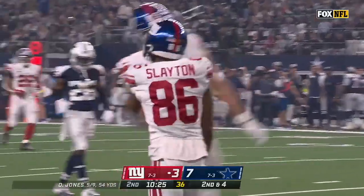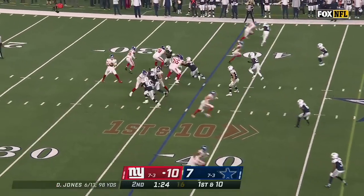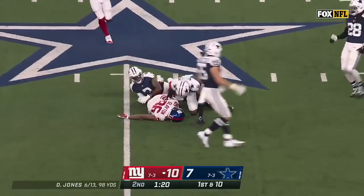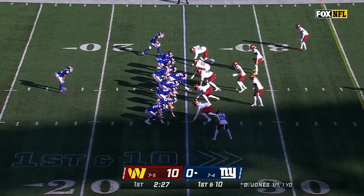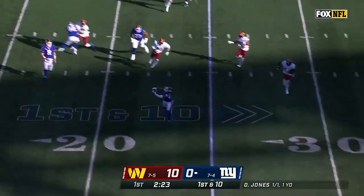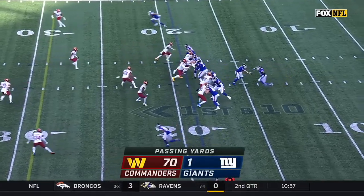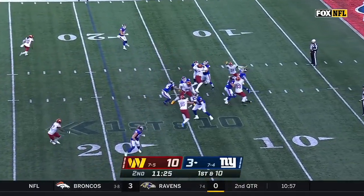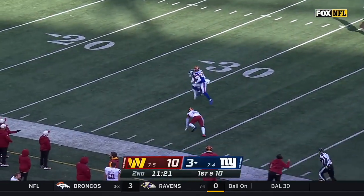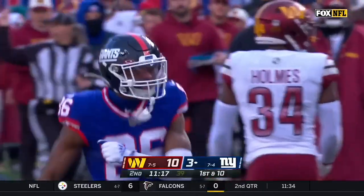Oh, what a catch! Giants got another shot. Jones back — taps a throw. Slayton's got another one. First down on the slant into Dallas territory. Giants send in Phillips with an extra blocker, starting from the 25. Jones rolling right — pass is caught. Giants with two tight ends from the 19-yard line. Play action as Jones fires downfield — Slayton makes the catch. Darius Slayton holds it in.